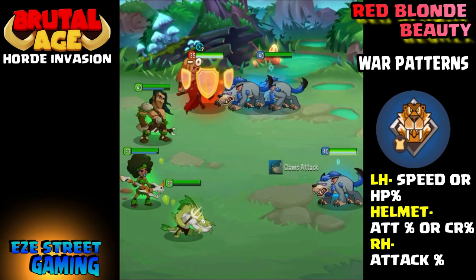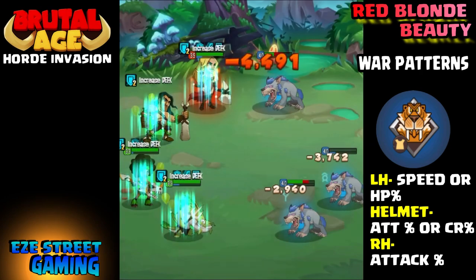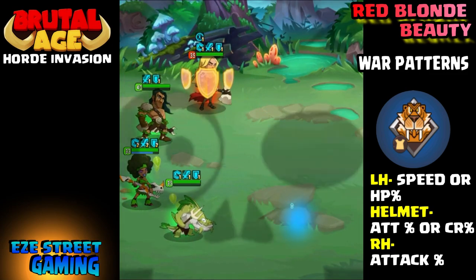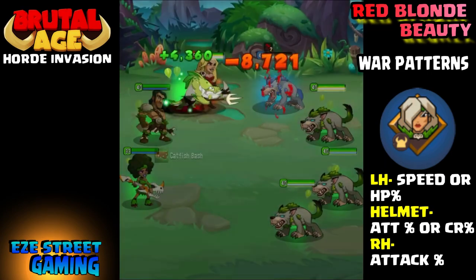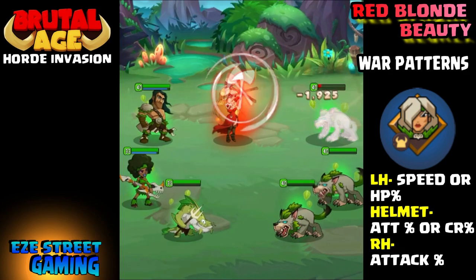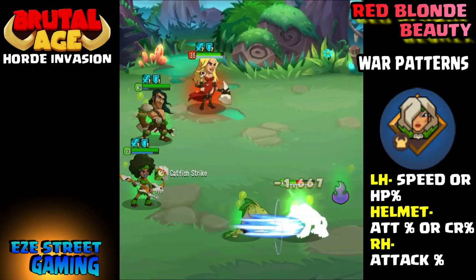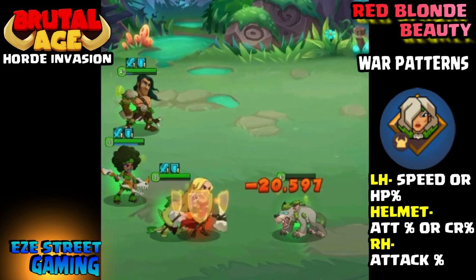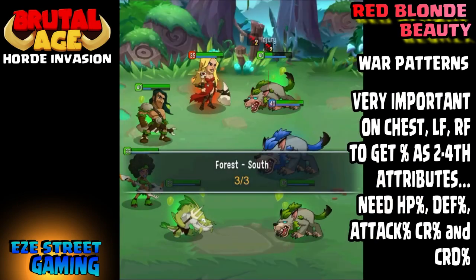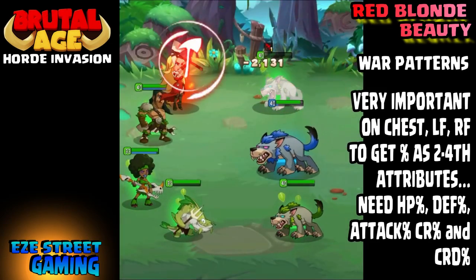The second war pattern is Badger — Badger is the critical rate damage pattern. She is all about her critical rate and critical rate damage; if you get that up very high, that's a great attack. The Smile of Dawn — we all know that's the attack percentage — is another very popular war pattern to use on her. She's an attacker all the way through. Here's another war pattern you may not think about, but it's very effective on her because she does a lot of multiple attacks. She has a three-slash attack and a whirlwind attack that stuns every hit during the attack, so if she does a four-hit attack, that's four chances to stun. My suggestion for gear: left hand, helmet, right hand — use all attack percentage, or for the helmet use critical rate or critical rate damage percentage. For the chest and feet, make sure your second, third, and fourth attributes are all percentage — don't use the plus. This is very, very important.